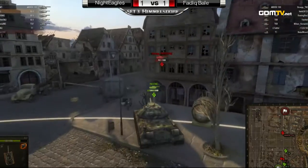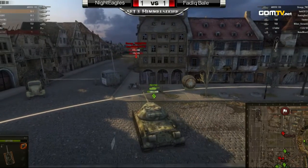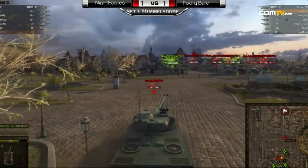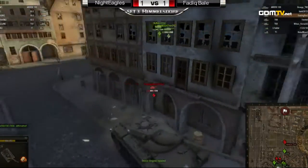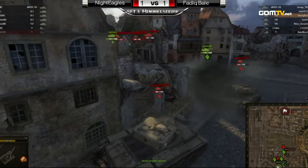In terms of positioning, look at that — Fadig Bale, like three tanks on one here. They're pushing now towards the Night Eagles base. The AMX 50 on the Fadig Bale side is finally proceeding down south, and he's going to be able to provide cover fire from the rear as well — he's coming in behind that T32. So that's probably going to work to his advantage as well.